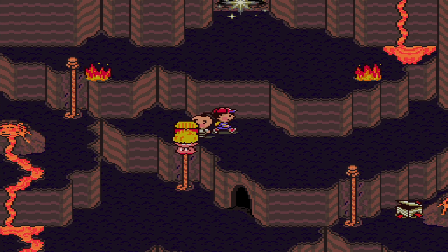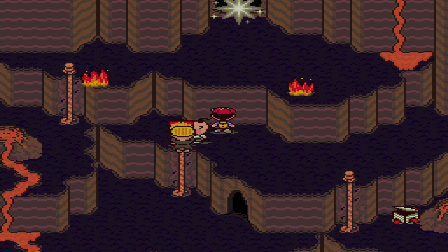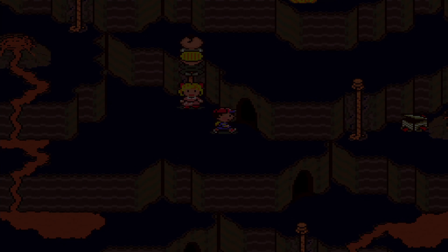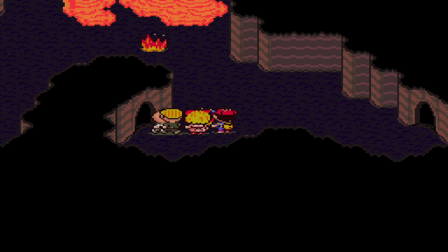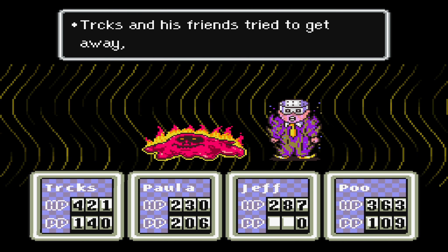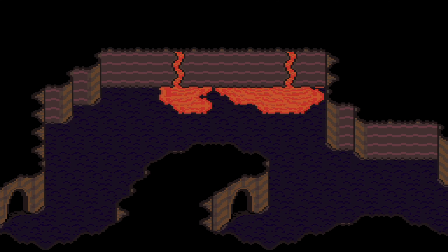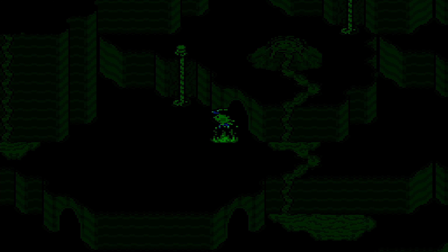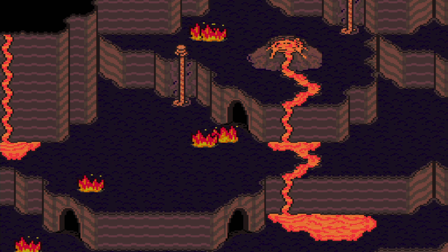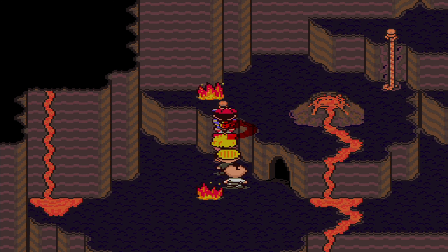We can see our destination up ahead already, but trust me — we are not there yet. We still need to go around, but we are getting closer and closer to the final monster in a Your Sanctuary location. Run away — works again. Perhaps I should be using the run away option a little bit more often. Officially it does not always work, but so far I am getting really lucky with it.